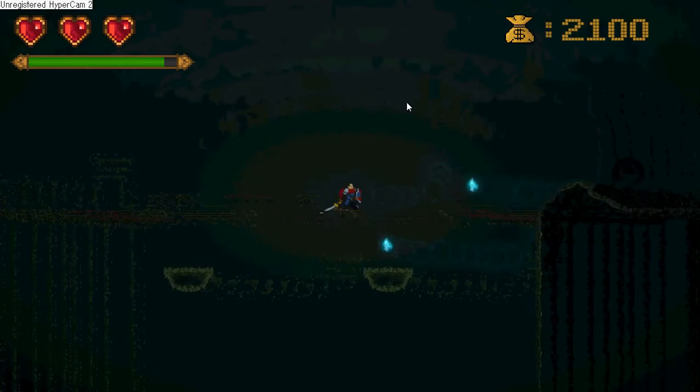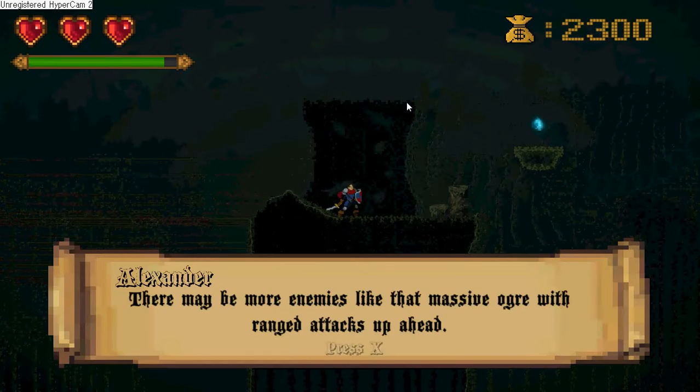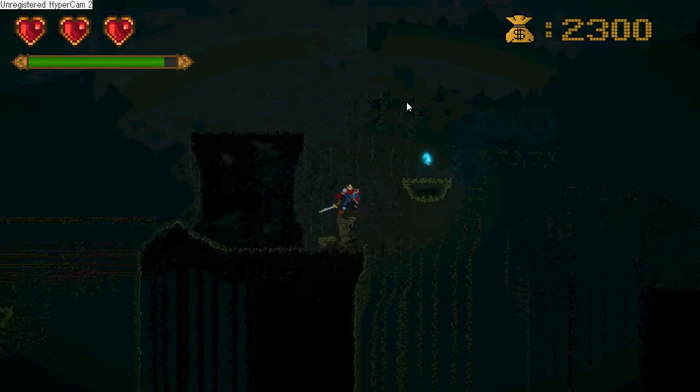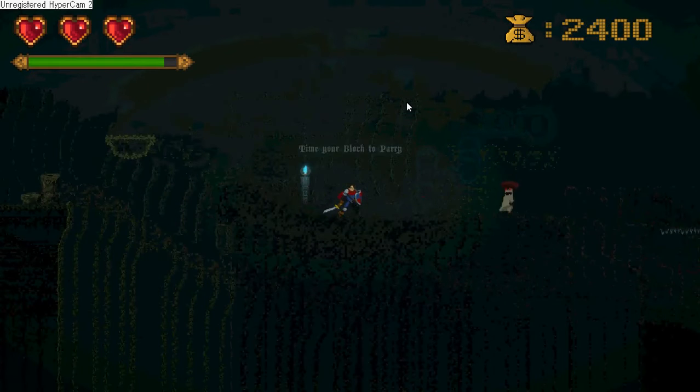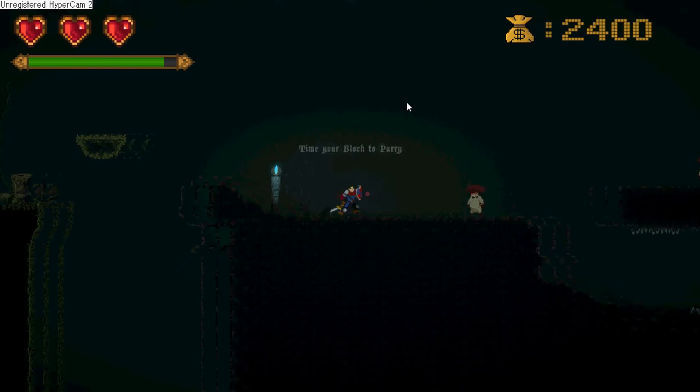Money is also important, as will be discovered later, with a built-in shop. I also included a parry mechanic that allows you to parry if you press the Control key at just the right time.